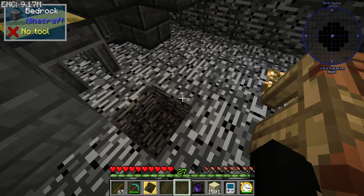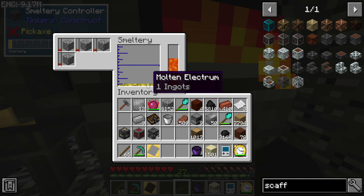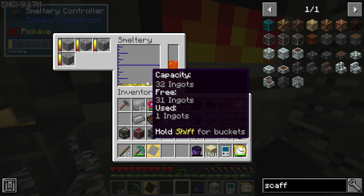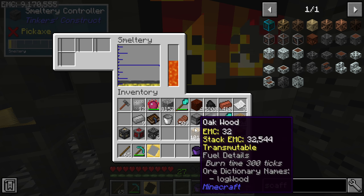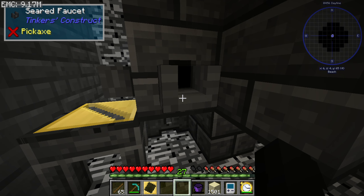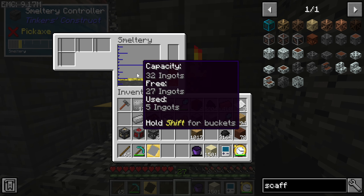Oh, we do need one more piston — I forgot you need the piston for the actual multi-block. Now it's coming back to memory. I actually need another piston because you need one for the multi-block. But here's the thing — we get this done today and we'll be able to move on.